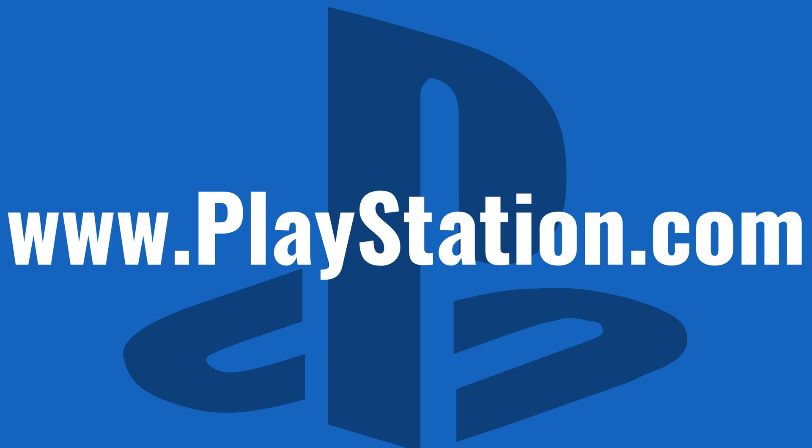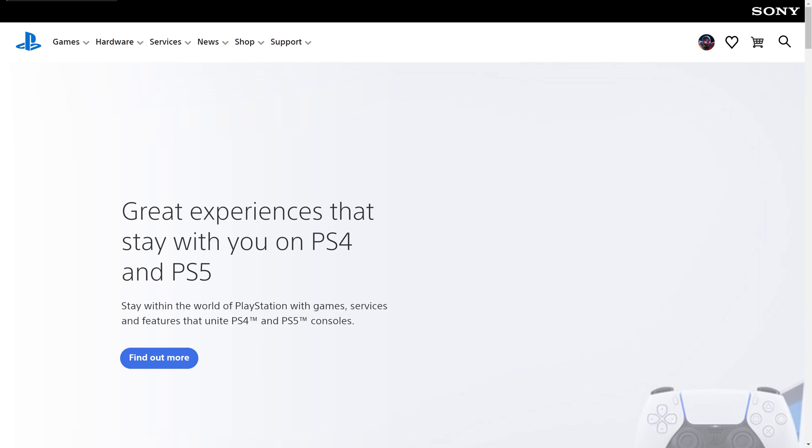Step 1. Open a web browser, navigate to www.playstation.com, and then log in to the PSN account associated with the Fortnite Crew subscription you want to cancel.